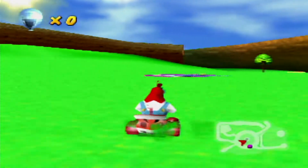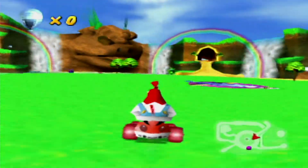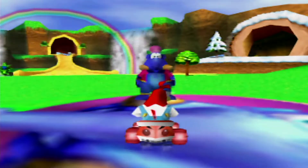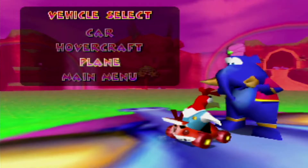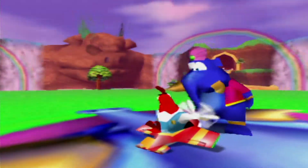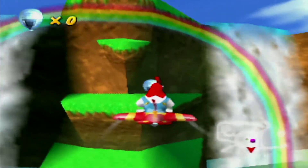I'm already liking how Drumstick controls better than Banjo in the car — it doesn't feel like he turns as hard. I have no idea where Taj ran off to. An interesting little visual change: in Mirror Mode they changed the balloons to silver, which is cool.